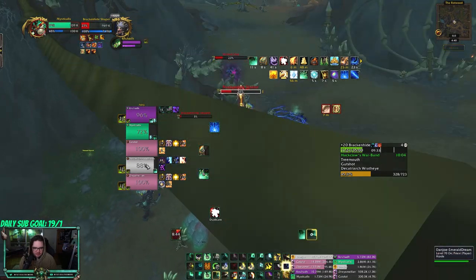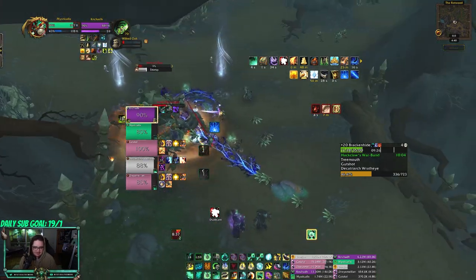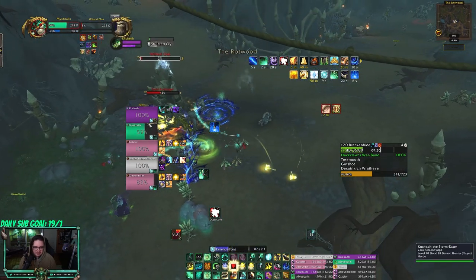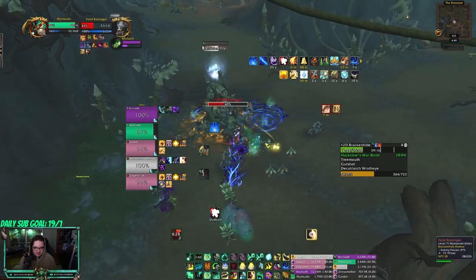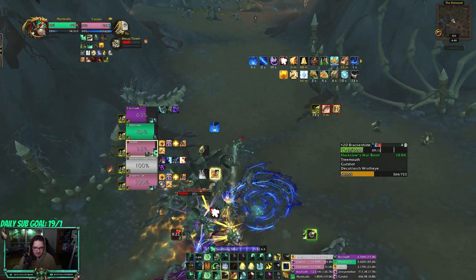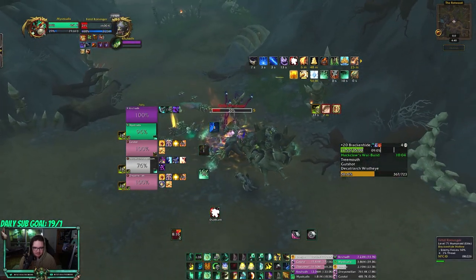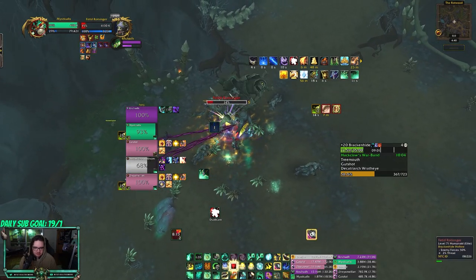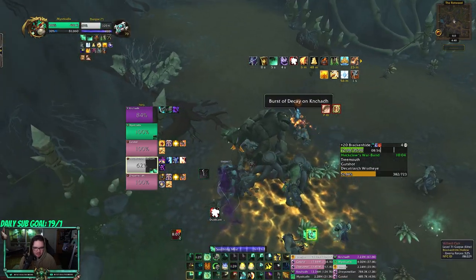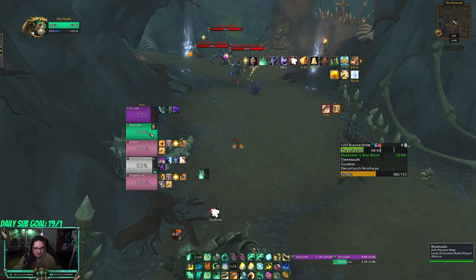Right now I'm trying to keep Renewing Mist and dispel as many people as I can. I should actually probably dispel the tank ASAP — seven stacks, gonna dispel. Really well done here. Trying to keep Renewing Mist on everybody so I get procs from my two-set. And then from there you can get mana from Teachings of the Monastery, which is from Blackout Kicks. So downtime like this is really good. I do have a 10 stack, I'm gonna get quick sips. I do have a 10 stack Shailoon's Gift though, which is really nice.